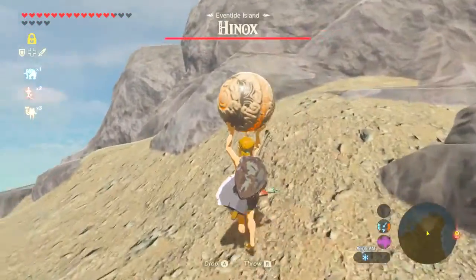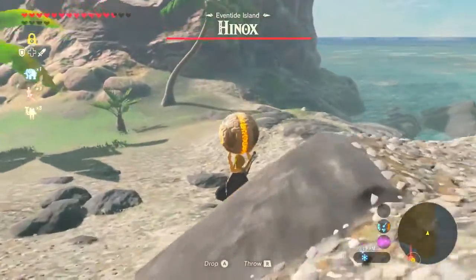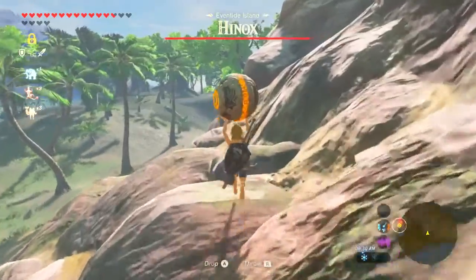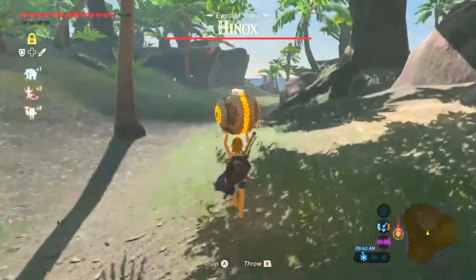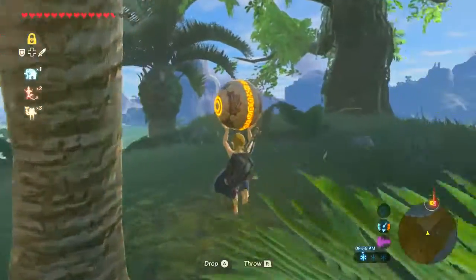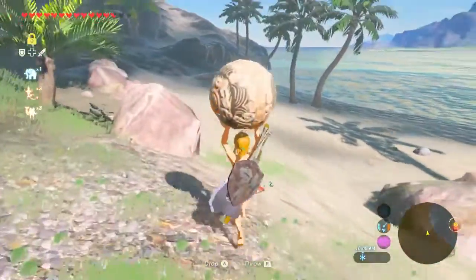How the heck am I supposed to get up here with this thing? That enemy is following me all the way over here. I just don't want to attack him because I don't want to die — there's no saving. Just one hit's enough to kill you on this island. Let me drive him as far away as possible. Now he fell back asleep — that dude just went right back to sleep, he didn't even bother anymore. He's like 'you know what, screw this, I'm done.'